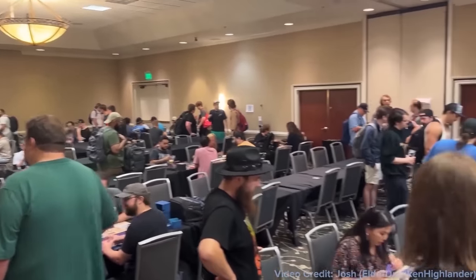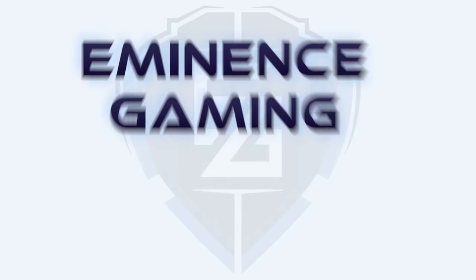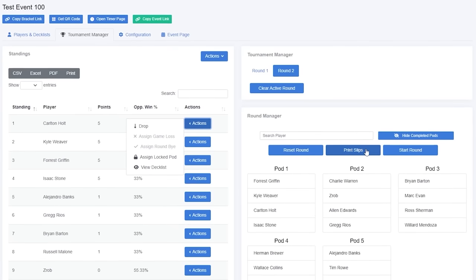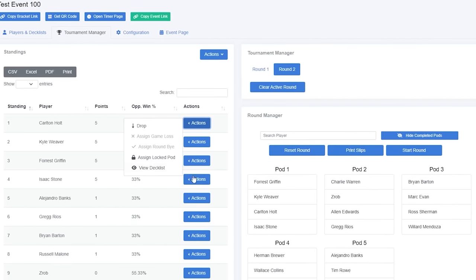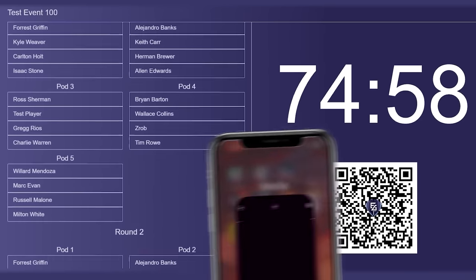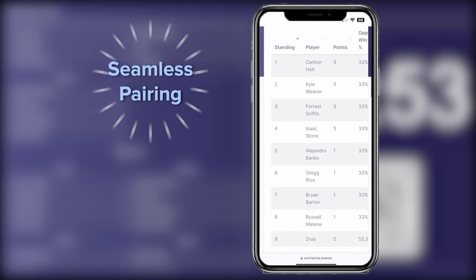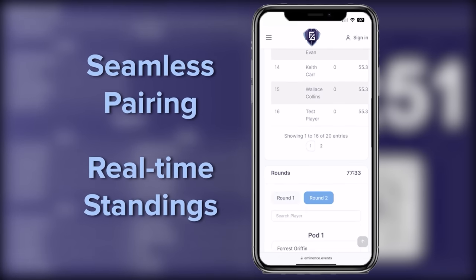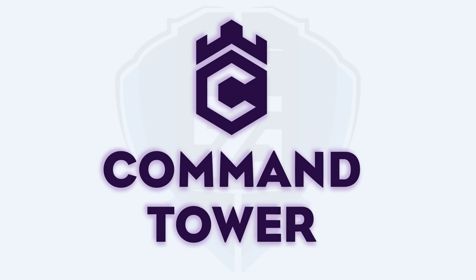Looking to run a great cEDH event? Having hosted over 100 successful tournaments, Eminence Gaming has your back with Command Tower. With its intuitive tournament manager dashboard, you can handle everything from deck list submission to player management in just a few clicks. All players need to do is scan a generated QR code to have access to your full tournament bracket. Put your players first with seamless pairing software and real-time standings. Give Command Tower a try for your next event.